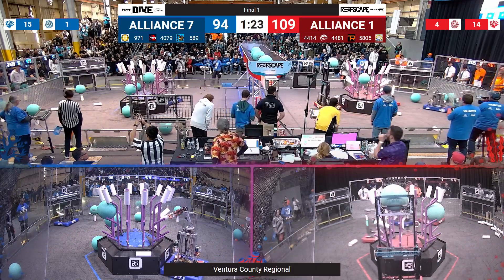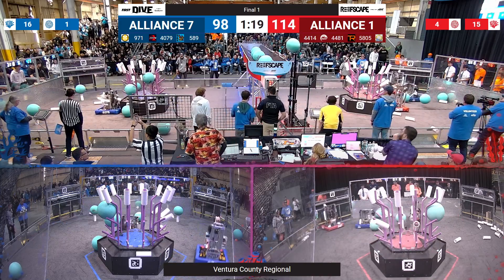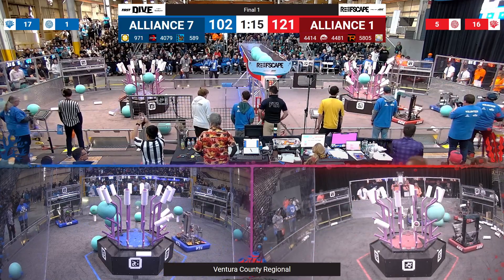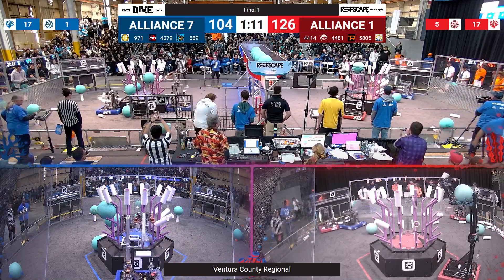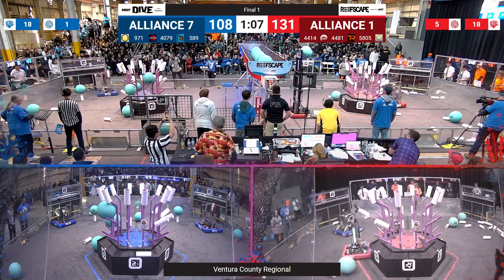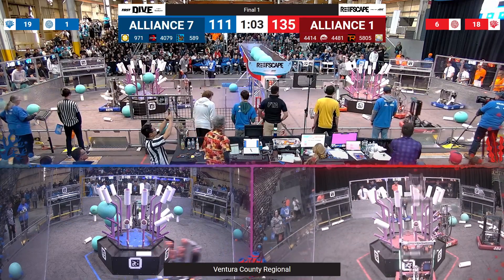What can the Blue Alliance do to respond? Spartan Robotics going up on L3 for the Blue Alliance. 4079 also looking to score Coral into the trough over there on the Blue Alliance side. Red alliance now pulled ahead just slightly, 121 to 104. Just over a minute left in the match. 4414 going up to the net, dropping off an algae in there. That is what's separating these two alliances.